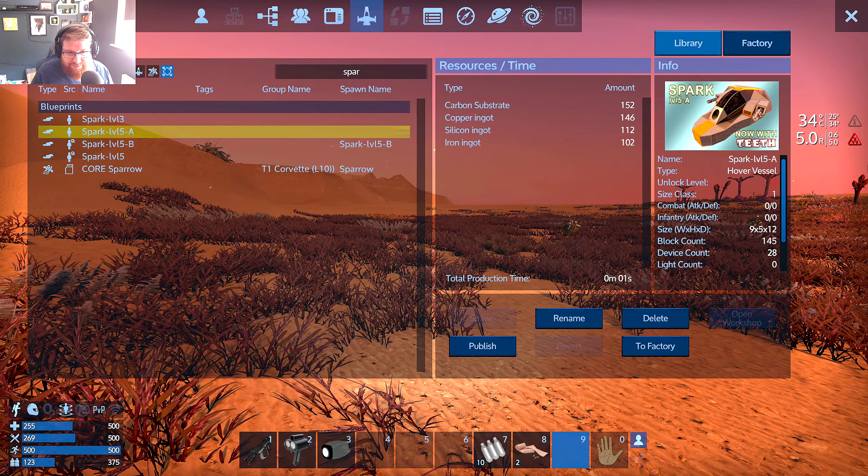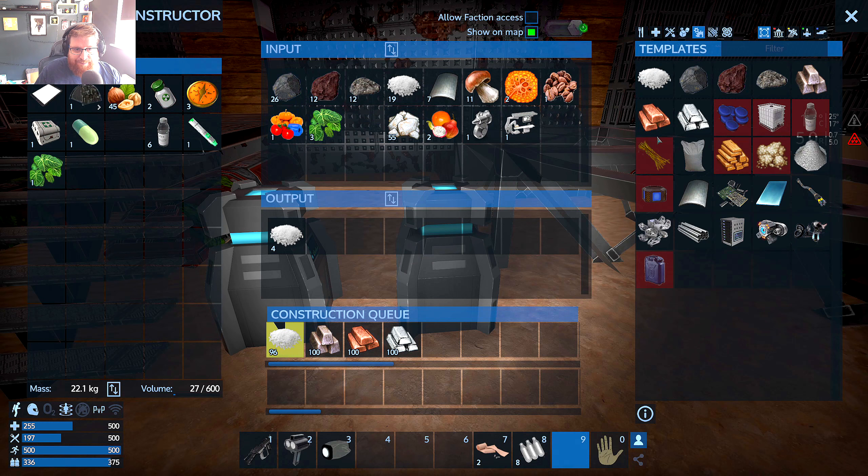Inventory is full so heading back. If playing without mass and volume you can stay out until every slot is full. Got a bit more plant fiber and some logs - taking these out since they're no longer needed for carbon substrate recipes, dedicating this constructor to biofuel. The other constructor is still working, producing more oxygen bottles. Now this constructor has iron, copper, silicon ore and crushed stone - lining up carbon substrate first, then iron, copper, and silicon ingots.